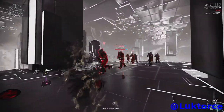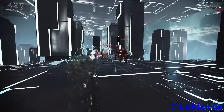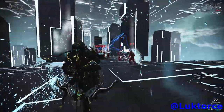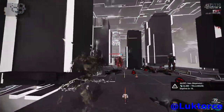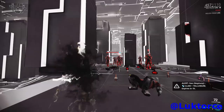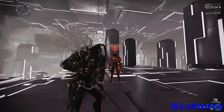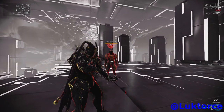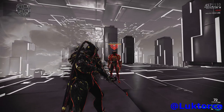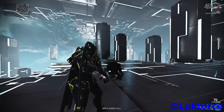Ash's fourth ability is Bladestorm. This is a super powerful ability that allows Ash to mark enemies — up to three marks per enemy — and he can send in clones to take down all of the marked targets. Ash can join in as well; he doesn't just have to sit by and watch. To mark a target, activate Bladestorm, move your cursor over the target and a little mark appears above the target's head. Move your cursor away and back to apply a second mark, and do the same again for three marks.